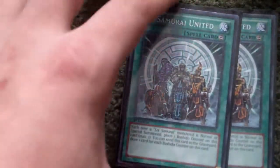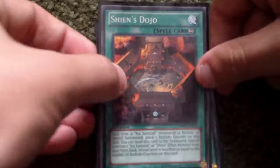And then for spells, two Six Samurai United and then Shien's Dojo. That basically wraps it up for the spells.